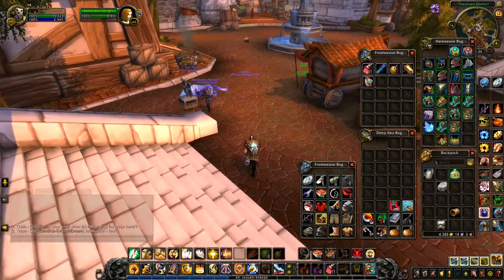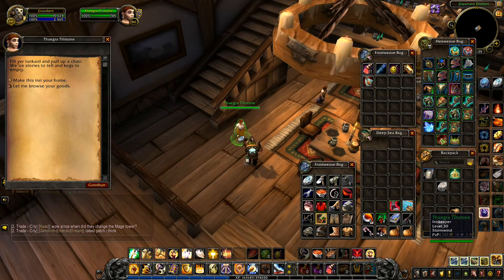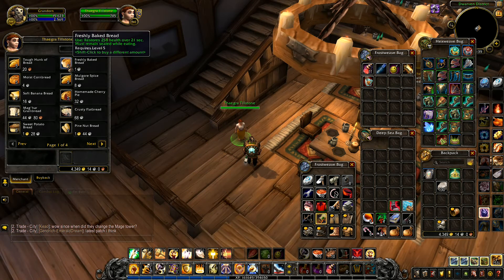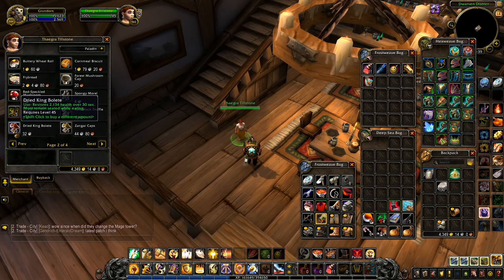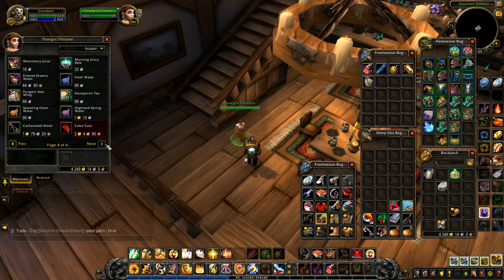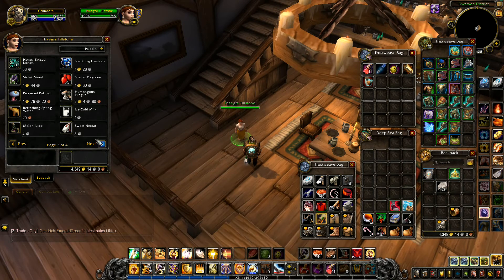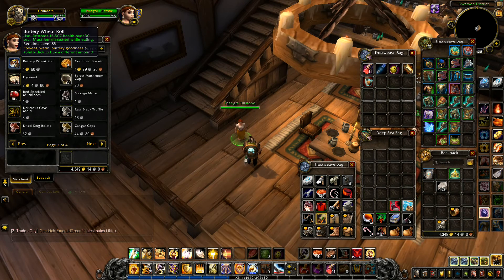We'll step across the road a moment and have a look. I'll also go up to the innkeeper first. You do get these various different things drop from different things - pricey goods, I could go and buy a stack of each. You get dry king bullet, zanga caps, raw black truffles, spongy morels - these all drop from different creatures. Refreshing spring water drops from low level creatures, and ice cold milk. I could go and buy them all right now and really boost myself, but why would I? I absolutely don't need to.